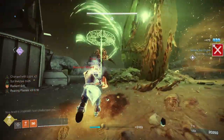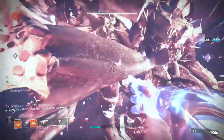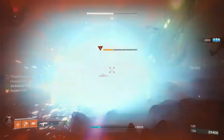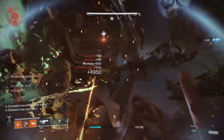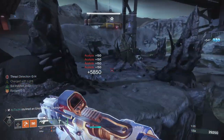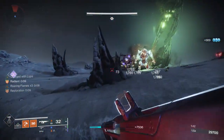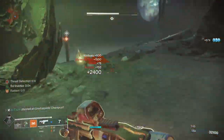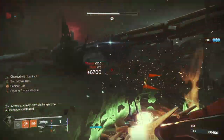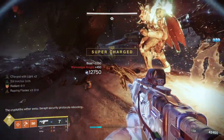If enemies are tanky and hit you hard, you may not be able to chain your Solar ability kills before the enemy kills you. So you can throw down a Healing Grenade before engaging to get Restoration going, get a couple Hammer kills, and then beat everything down while refreshing Restoration constantly with every kill thanks to Ember of Empyrean. This is the easiest to do on Titan, and the easiest to chain Solar kills because your Mini Hammer with Syntheseps and Roaring Flames x3 hits extremely hard, even in high-tier content like Master Nightfalls and Legend Heist Battlegrounds.